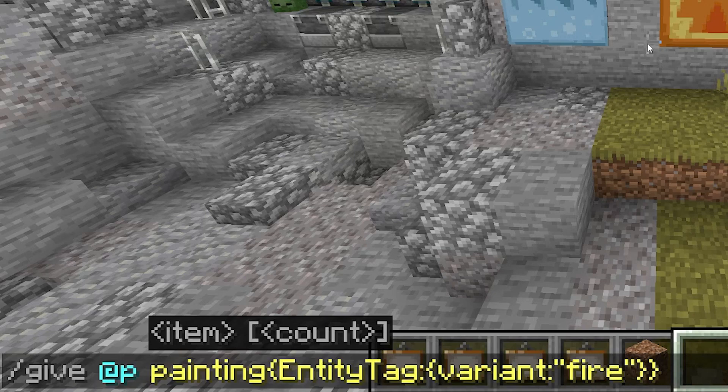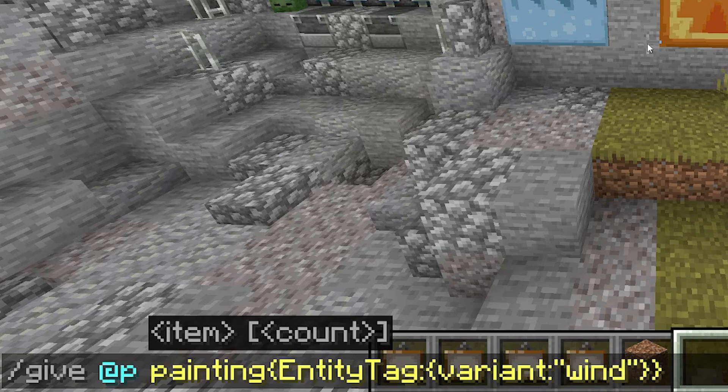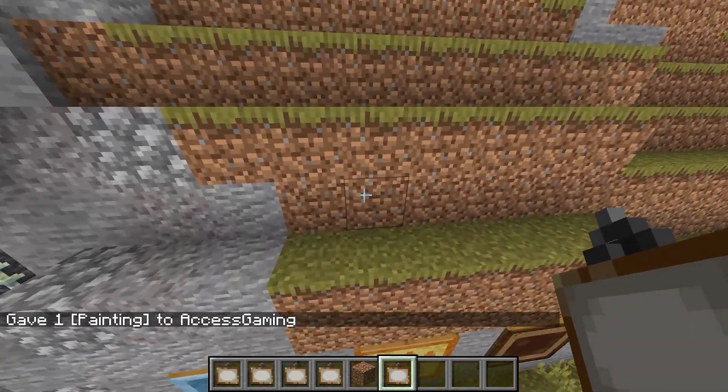You can go fire, you can go water, you can go earth, or you can go wind. And whatever you type, you will actually get that specific painting in your inventory, and you can go and place it.